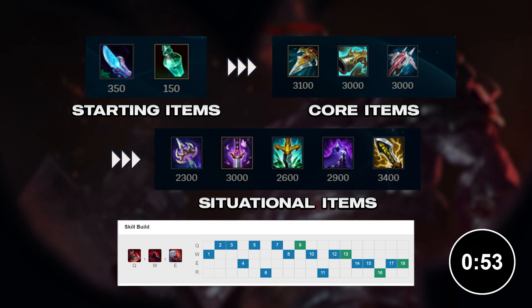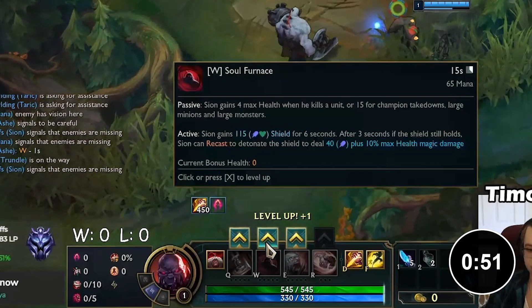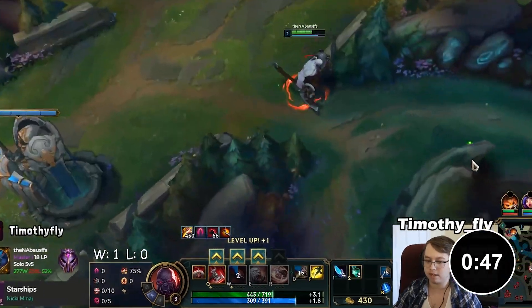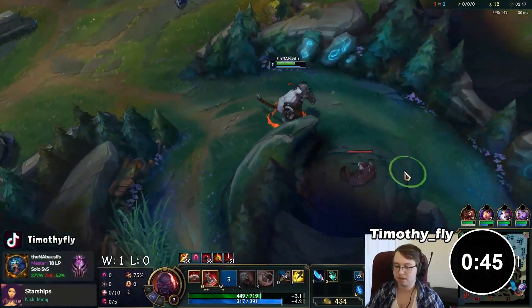Here are the Builds and Skill Order! Start W if you get a Leash, start Q if you don't get a Leash. Start Q at level 3 to speed up your Clear, with 2 points into Q.